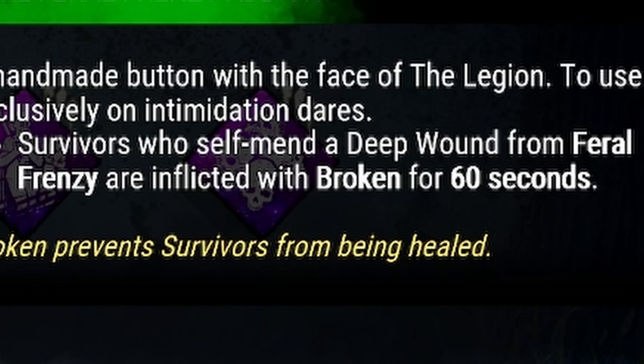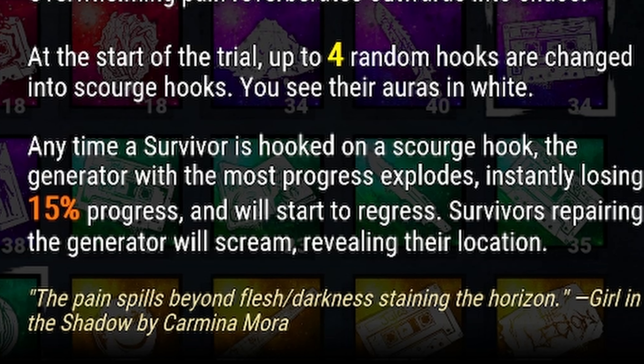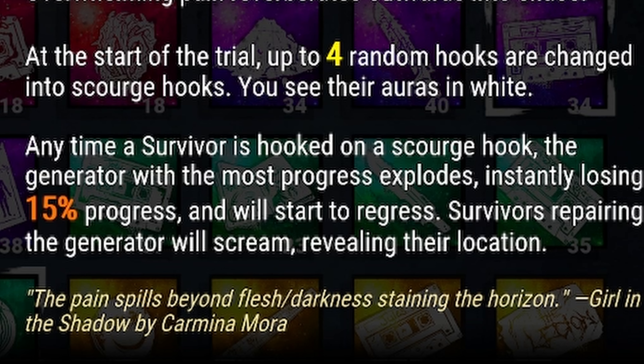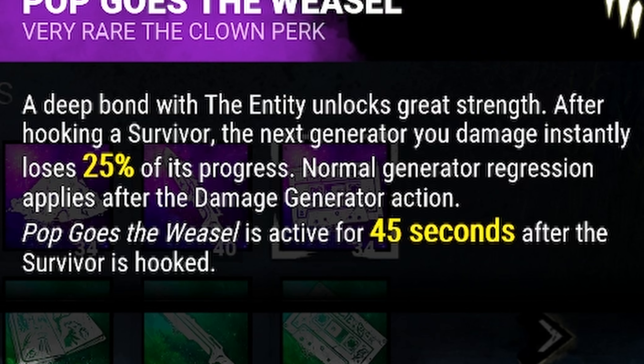Now under the perks: Pain Resonance — hooking a survivor on a Scorch hook causes the generator with the most progress to explode, losing 15% progress, and it will start to regress. Pop Goes the Weasel — after hooking a survivor, the next generator we damage loses 25% of its progress.